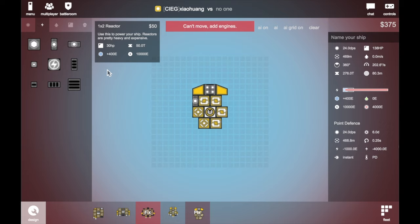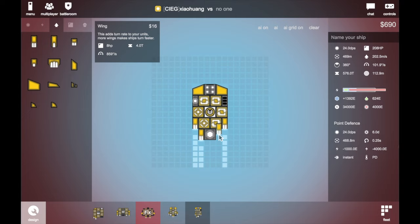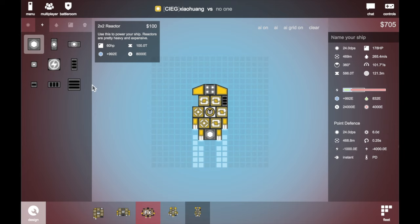Reactors and a battery — same as the last one. Then add thrusters: one, two, three, four. As you can see there, we got a problem, so we just move this one out and put a battery on it. Because PDs are causing so much energy, we need more batteries for it.